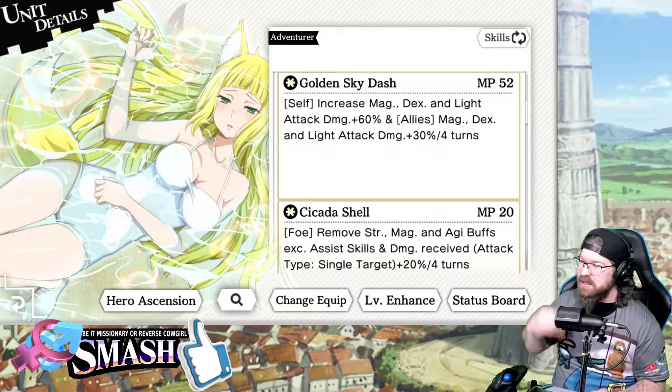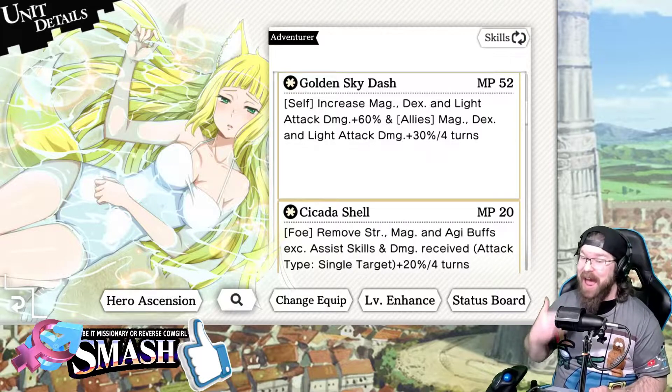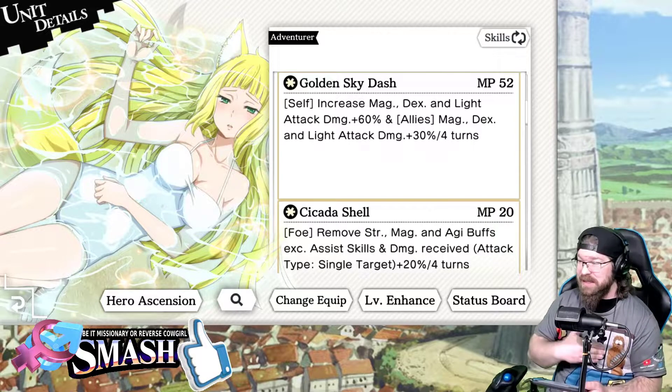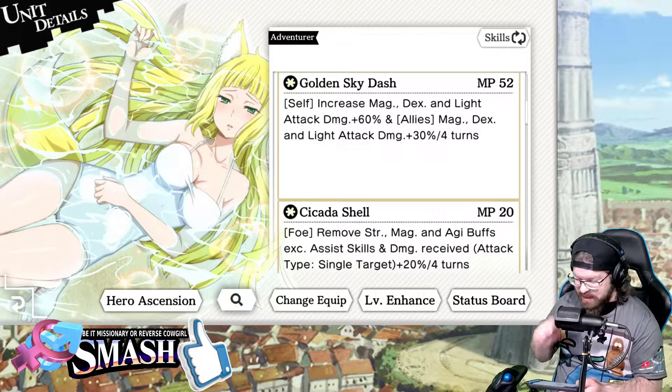Skill one is an increase in magic decks and light attack damage 60% for herself, with allies' magic decks and light attack damage 30%. So if you have a unit on your team that doesn't have any boost, she'll give them a little bit — but that's not the sweet part.